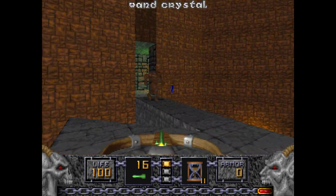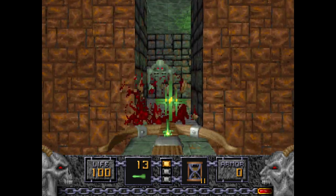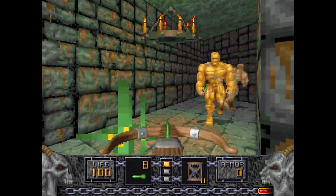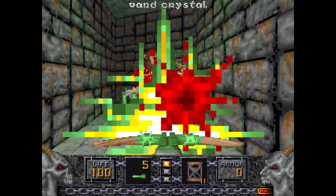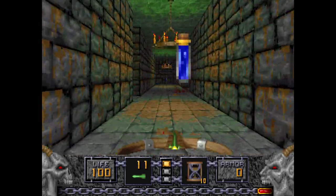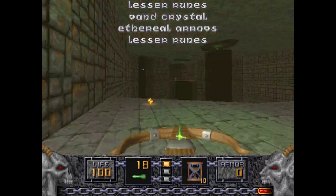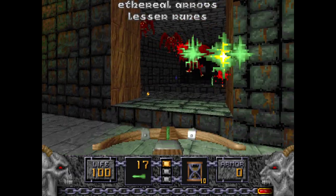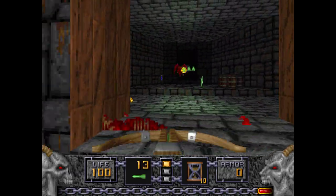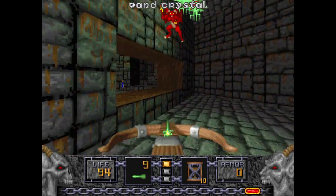We can go back to this hellish area with all the lava spouts and lifts — there are walkways. Deal with all the golems here; I'm going to use a Time Bomb for a good double kill to save some ammo. In this area are some gargoyles, including Fire Gargoyles.